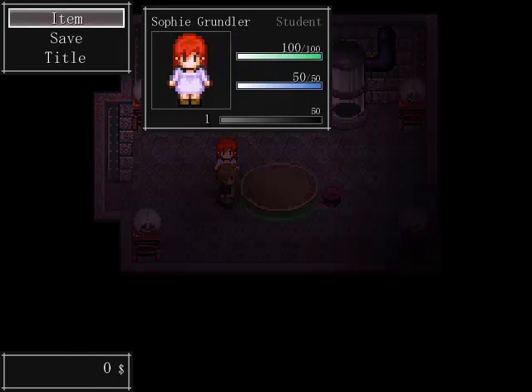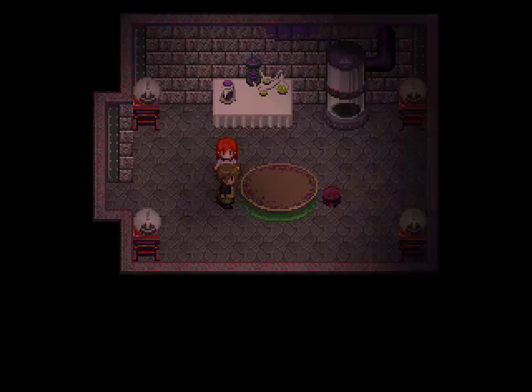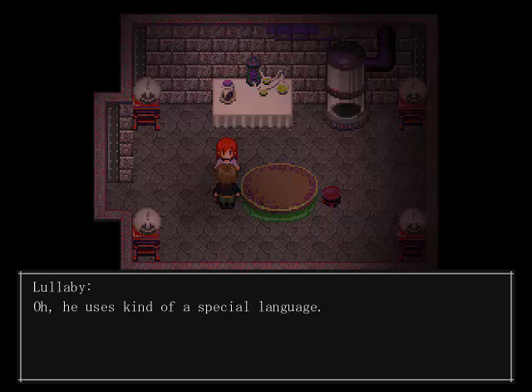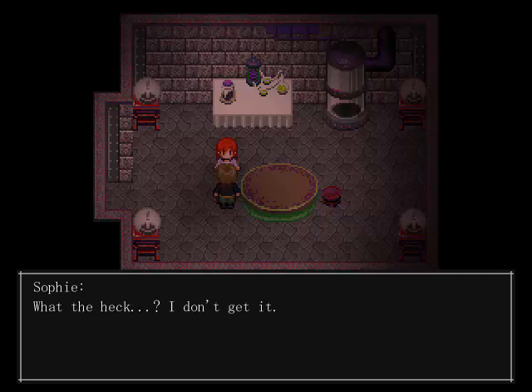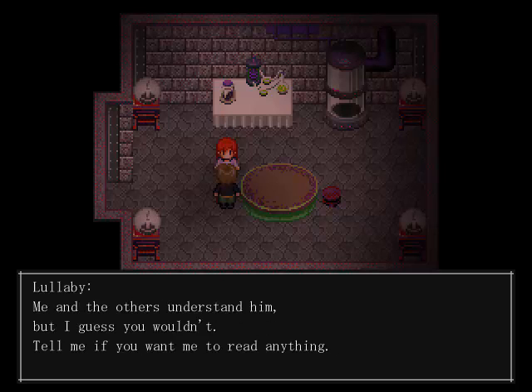Hello, good sir, do you mind telling me? I found this memo. Hey lullaby, I can't read this Sandman's language, it's weird. I can't understand it. He uses a kind of special language — he invented his own. Most rationalistic — I'll skip this for you. He's a really smart scientist. We don't have to read this.